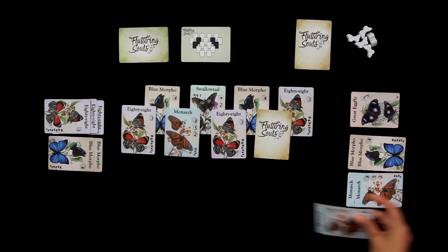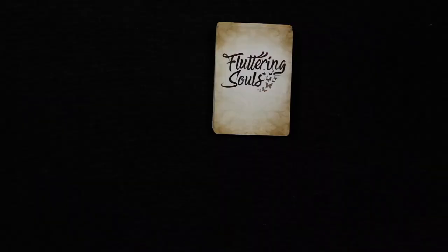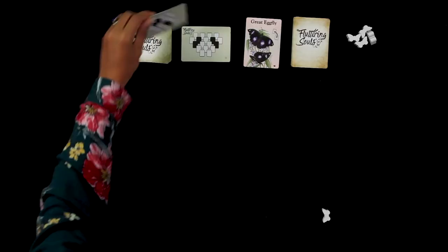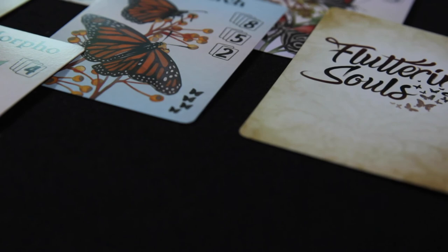At the end of the round, points are scored. The player with the most points gains a white butterfly. For a new round, shuffle the butterfly cards and draw a new layout card. The player that lost the previous round decides who starts the game. The Great Egg Fly allows the player to replace a card they collect with it, as long as the card opens a face-down card.